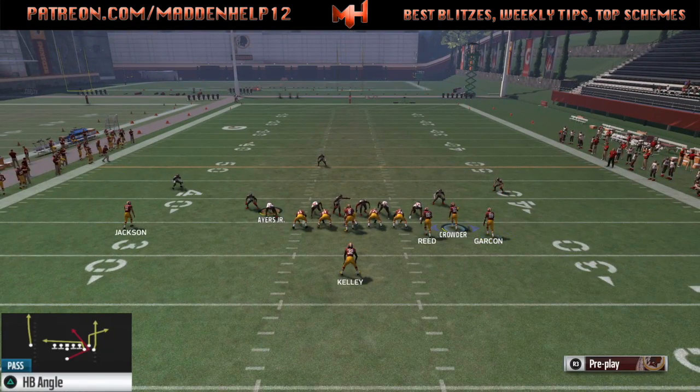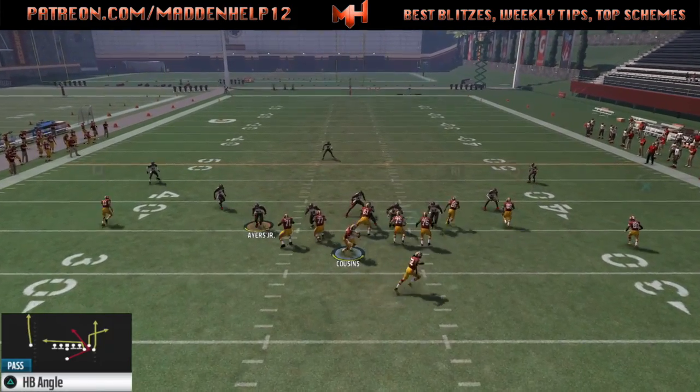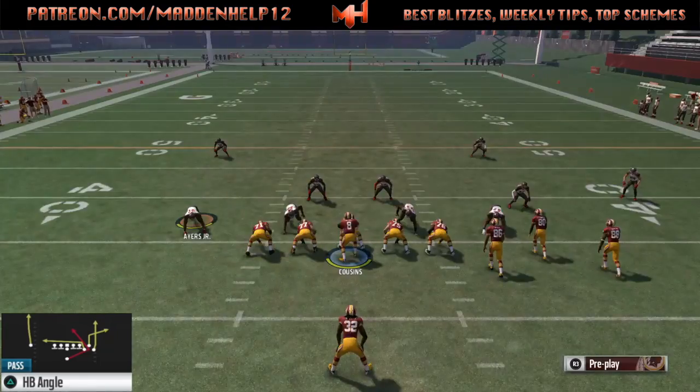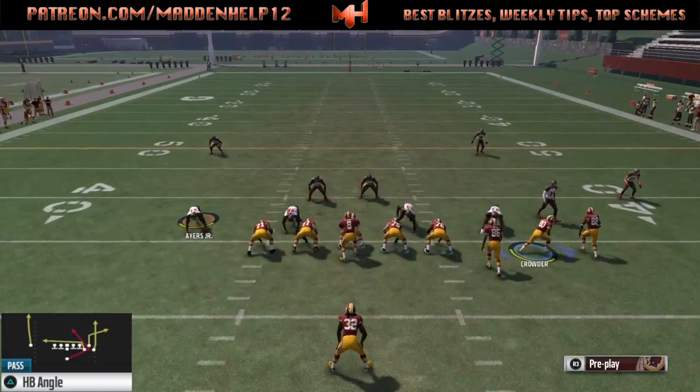The zones are going to drift back on a cover three or even a cover two. This running back route is really good because you can hit it right there as soon as he breaks and he'll catch it and get up the field, or you can wait for him to come across the middle if they vacate the middle of the area trying to cover the drag.